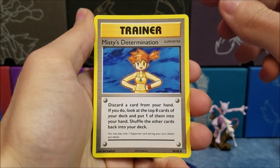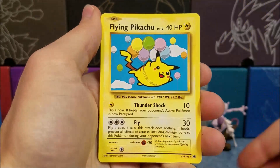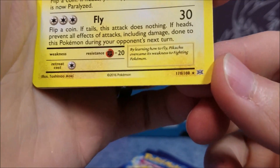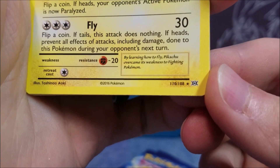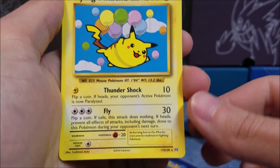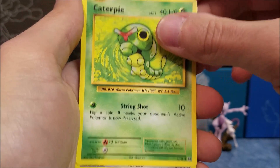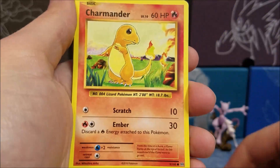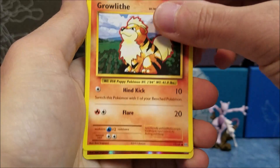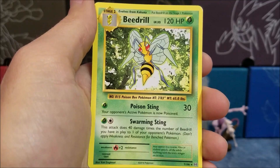We got Misty's Determination, Koffing, and a Flying Pikachu! Now this is one of the secret rares — number 110 out of 108. There are five secret rares, and they're not that uncommon from what we've seen — mostly just amusing but kind of cool. Rattata, Charmander, Gastly, Growlithe, a Holographic Ninetales, and a Beedrill.